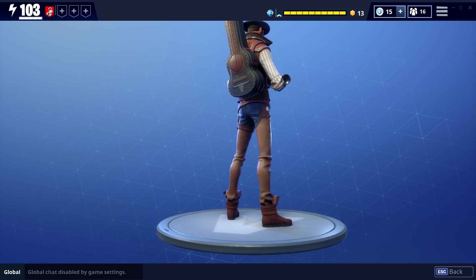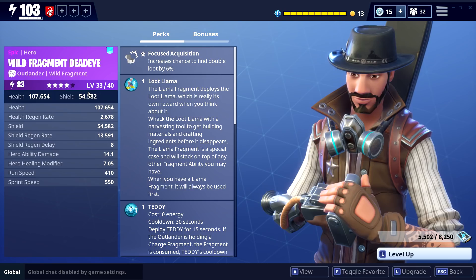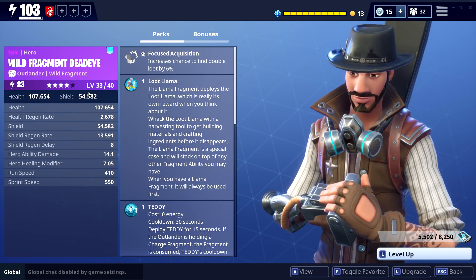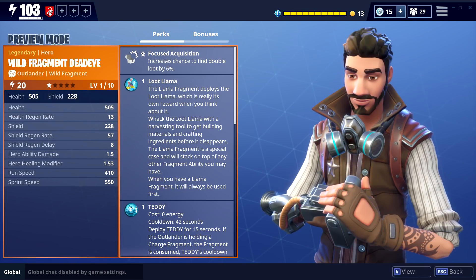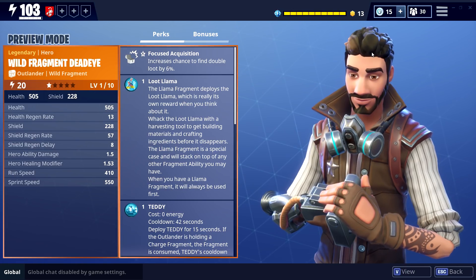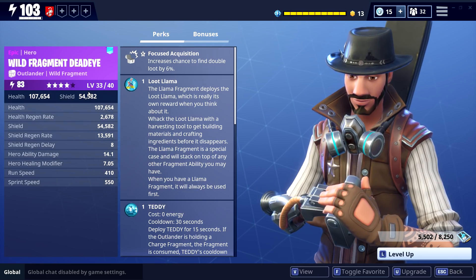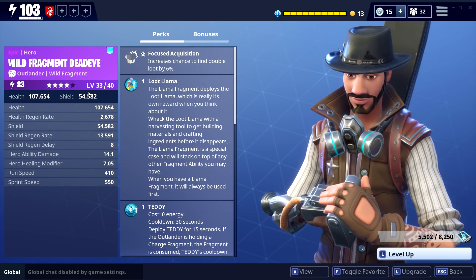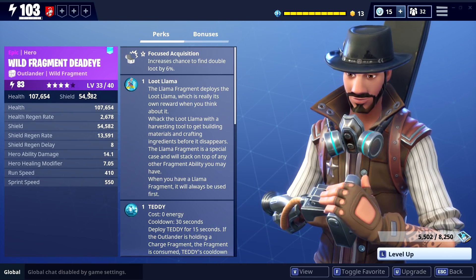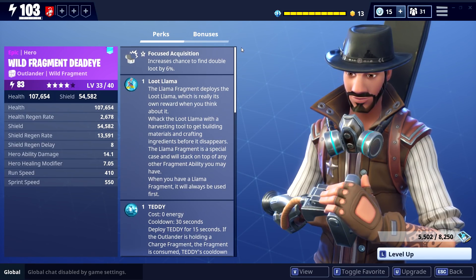Alright, let's jump in and take a look at his skills. I got him to level 33, sadly I don't have a lot of experience. Just want to say this is the epic version of him — maybe the legendary version is gonna look different. However the legendary version has the same outfit; maybe when you upgrade him his hat or backpack will look different. This is the epic version that I have, and I'm pretty sure you guys want to see what this Outlander is all about.